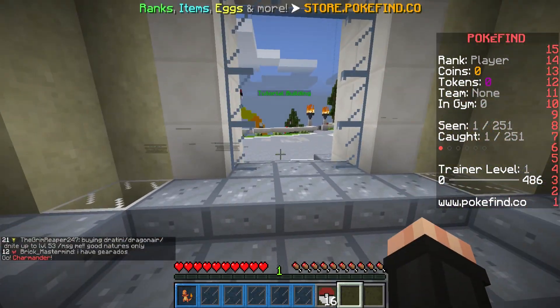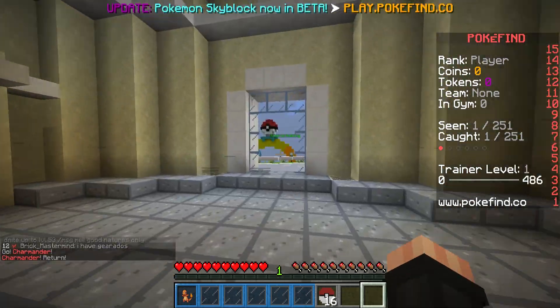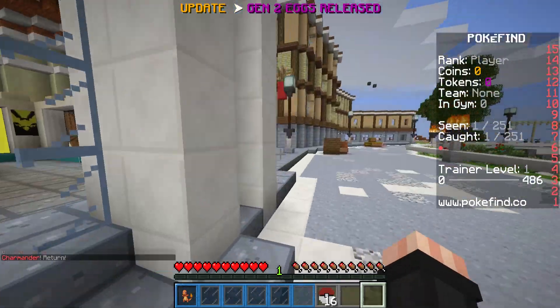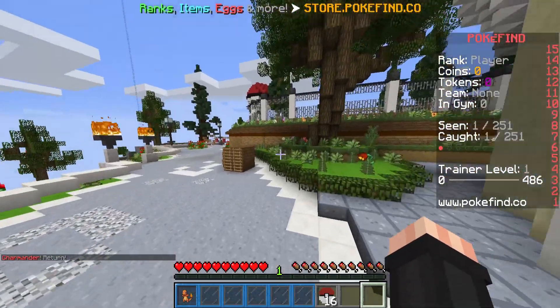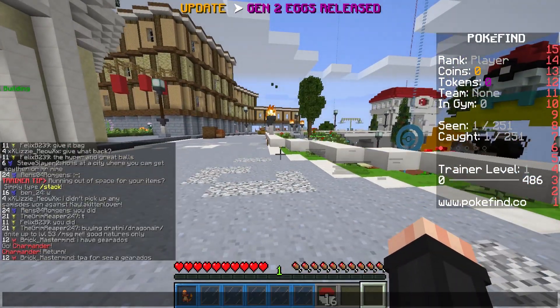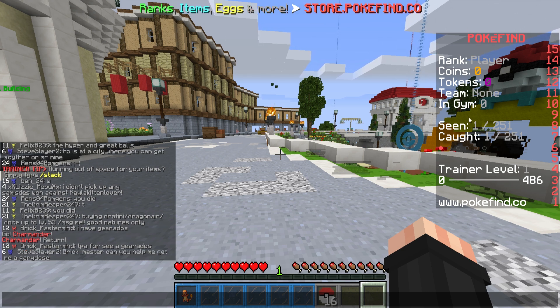When you interact with the gyms, you will usually have three options: add Pokemon to the gym, battle gym, and train gym. So we are officially in the world of Pokemon. You can check over here — I have zero coins, zero tokens. My rank is just a regular player. My team is none, and I'm in zero gyms. I've seen one and caught one.